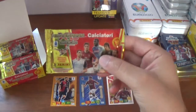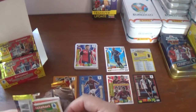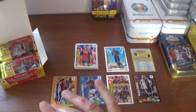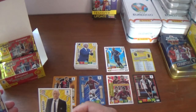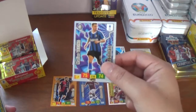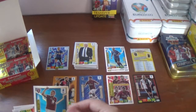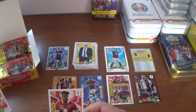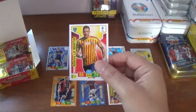Here is the final pack design — Calidou Coulibaly of Napoli on the front. We start this one with Claudio Ranieri, the coach of Sampdoria, and Rolando Moran, the Cagliari coach. The Ironman is Mattias Vicino of Inter — that's another new insert. An Eedolo for Andrea Bellotti of Torino. The rest of the base: Sulihau Meite of Torino and Andrea Lamantia of Lecce.